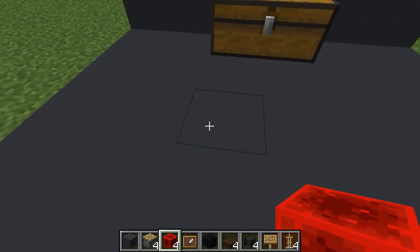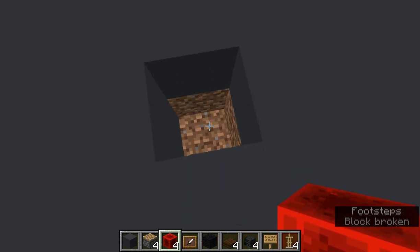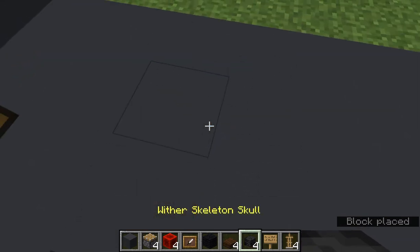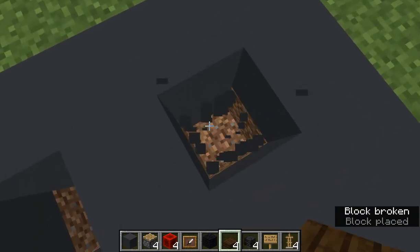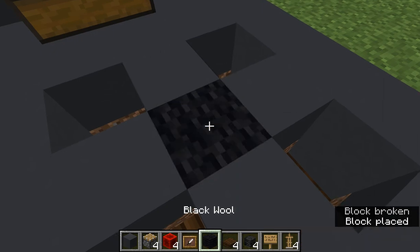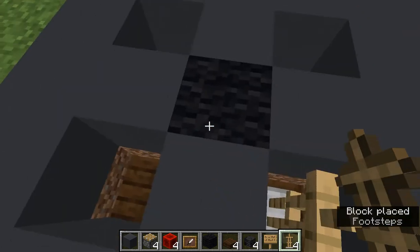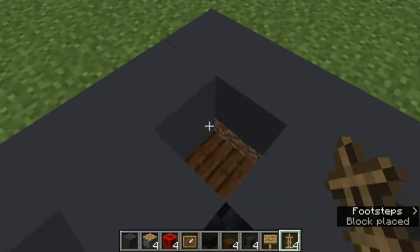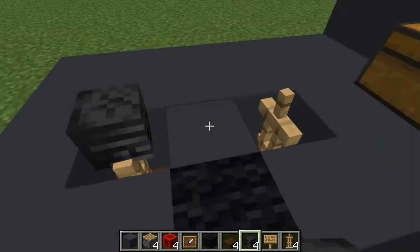What you're going to want to do first is dig a two-deep hole and place a slab. You're going to do that four times. In the middle, you're going to break it and place your wall. On the slabs, you're going to place four armor stands like this.